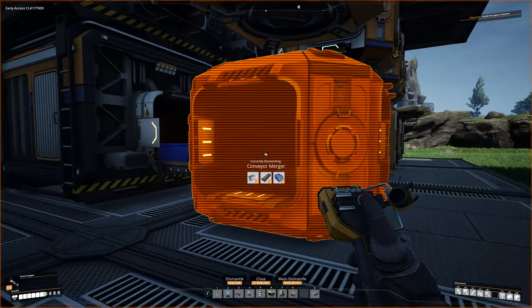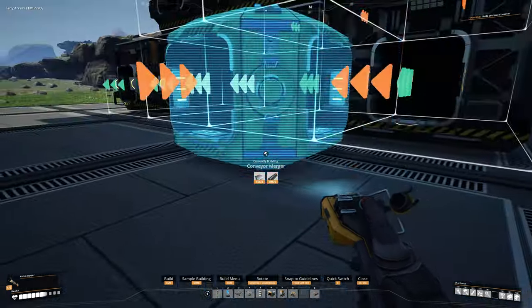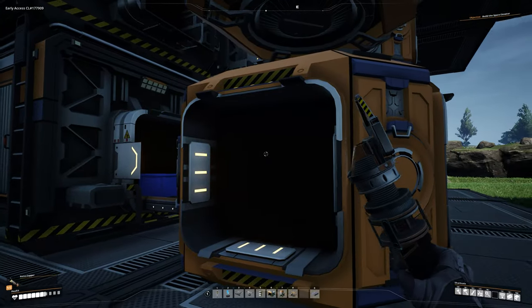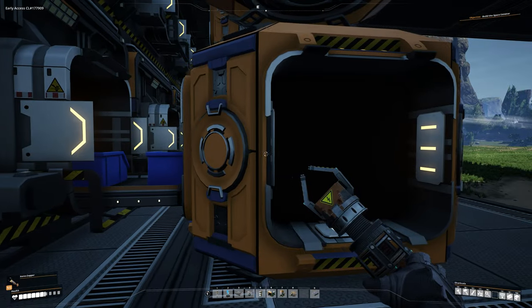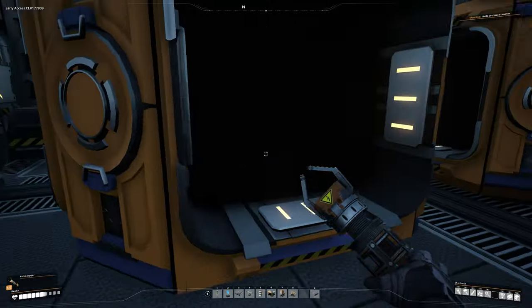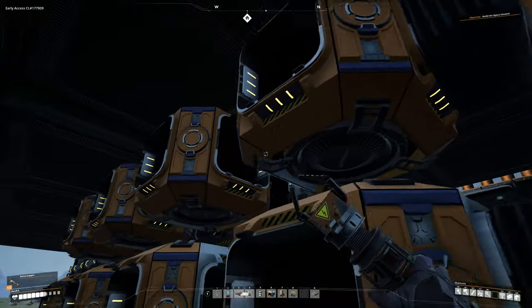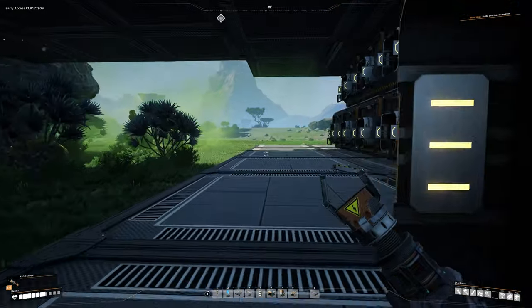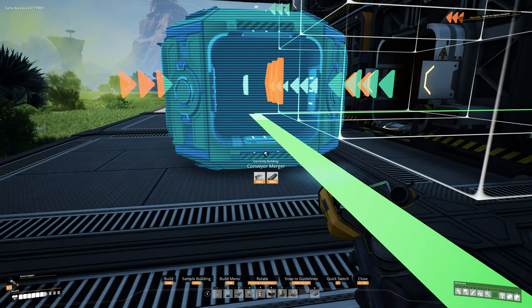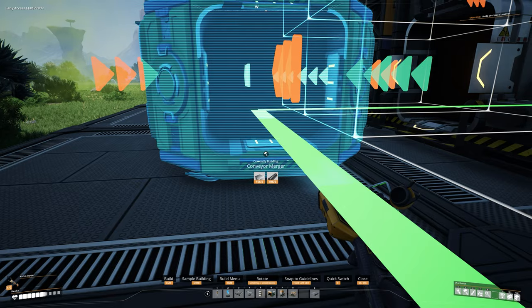Now come over here and grab a merger. For this one everything is going this way — the idea is that stuff comes out, gets merged into one single line, goes down this way, hits this vertical lift, goes up, and we're going to route it this way through here. Copy that on both sides and get everything pointing the right direction.